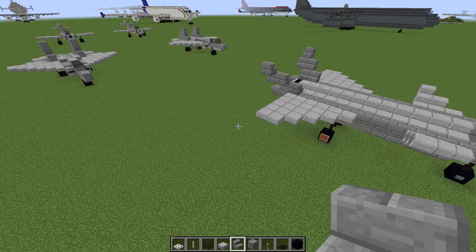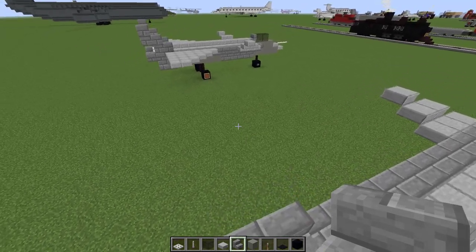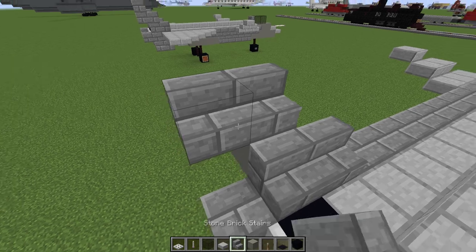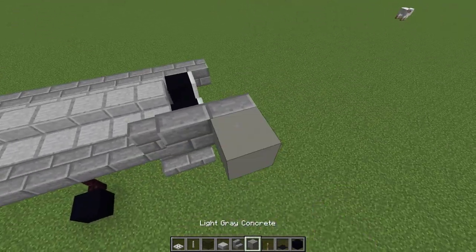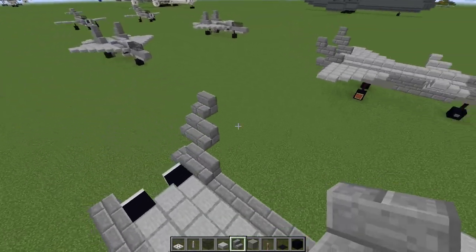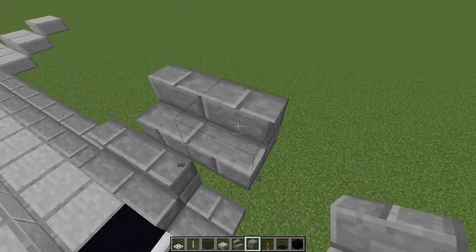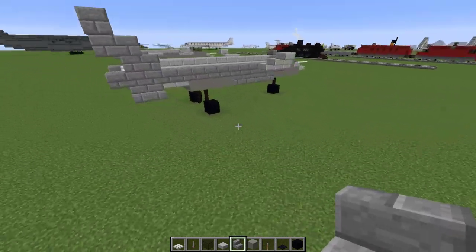The top vertical stabilizers start one block before the end. They have a sort of staggered stair pattern — they go up one block and also one block to the side, and then the top one sits one block over. The other side is exactly the same. We pretty much have our stabilizers done — we just need some wings for this thing to fly.